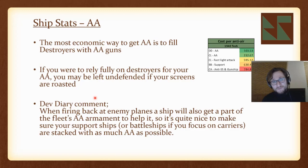There's a dev diary comment which sums up how you should divide AA across your fleet: when firing back at an enemy plane, a single ship also gets a portion of the whole fleet's AA armament to help it out. So you may want to spread AA across your support ships and even battleships if you're using them. Note that battleships look very bad in terms of cost per AA, since they're expensive units — but they can do a lot of other things as well.